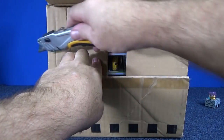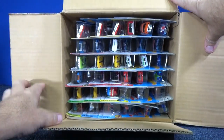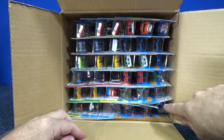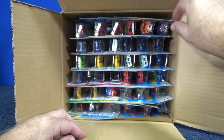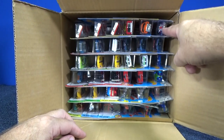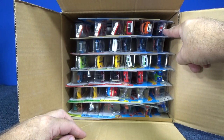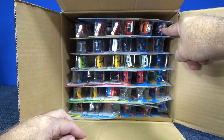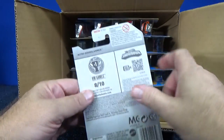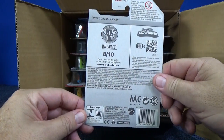To be honest, I did not do any research to see what the basic treasure hunt was, or the super. I'm just looking and hoping that the Ford GT carries over into this mix as well. Let's go ahead and check it out. The Nitro Door Slammer is the super for the P case assortment.